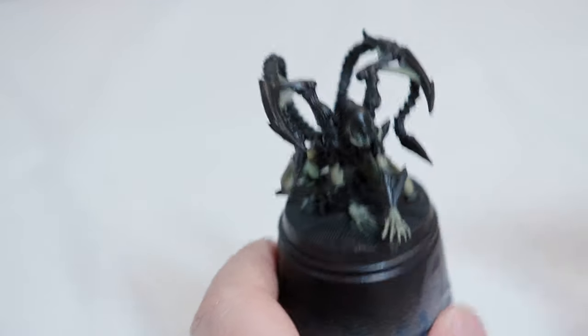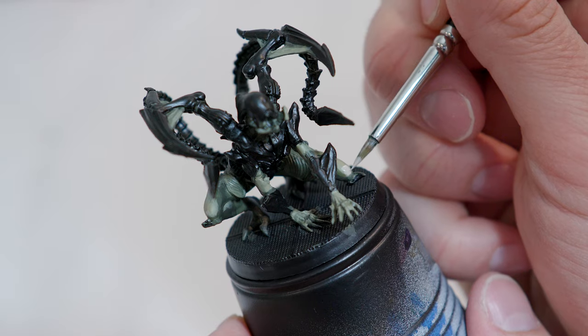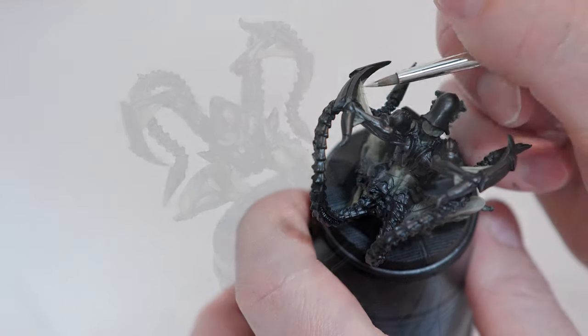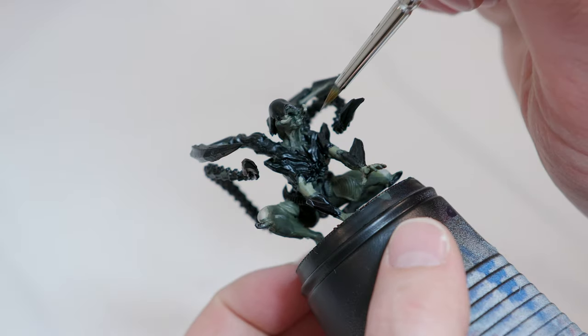One nice thing about working with a wet palette is you can work with different shades. I'm going to go straight on Rackarth Flesh and add a few more highlights — tops of the legs, on top of the skin, maybe in his neck.